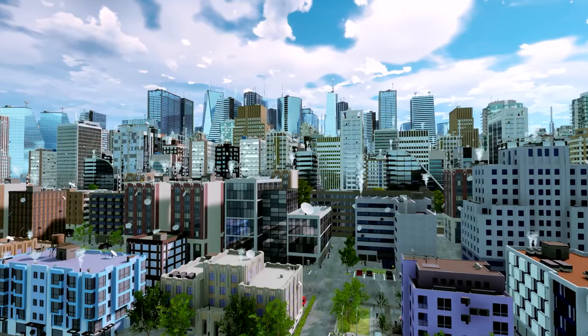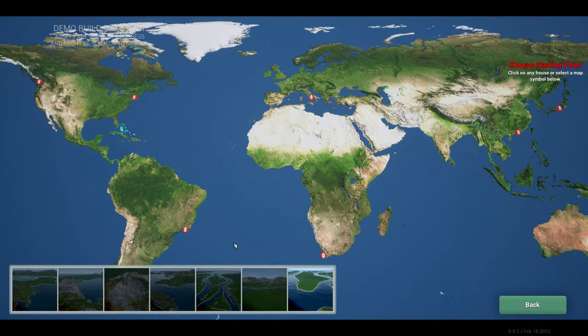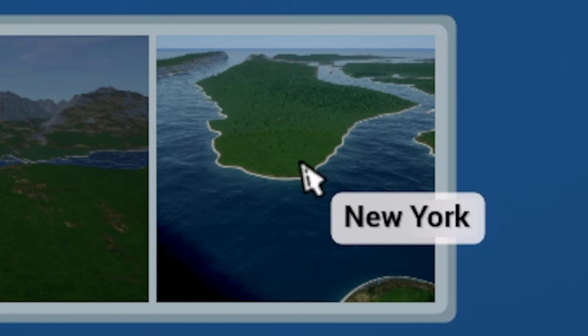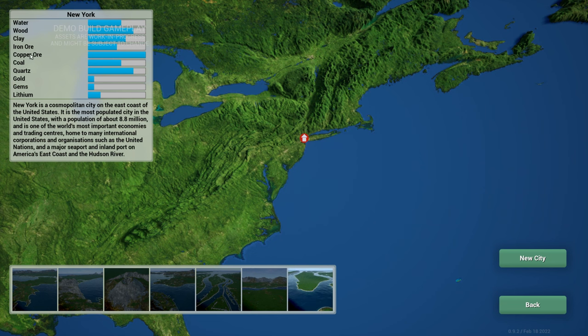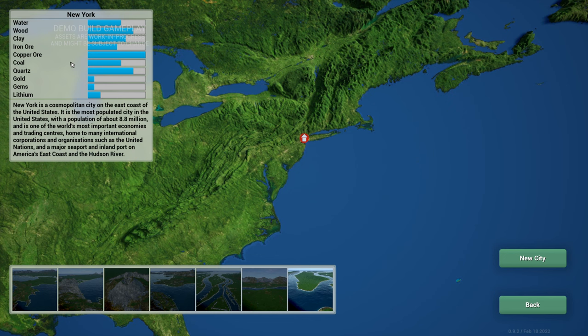We're going to jump into a brand new game. Because it is the demo, you can see in the top left corner we only have one available city, which is New York. We can see the resources available: water, wood, clay, iron ore, copper, coal, quartz, gold, gems, and lithium. We need to collect all this stuff to advance our city — for example, to build high-rise buildings we'll need to bring in rare resources via logistical lines.